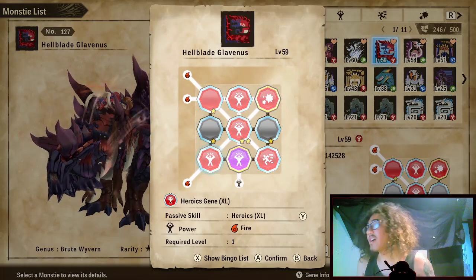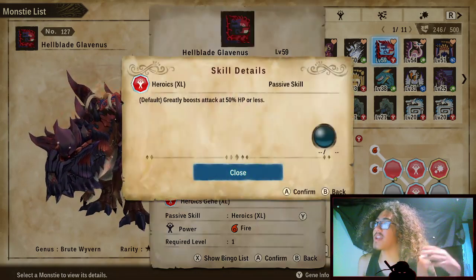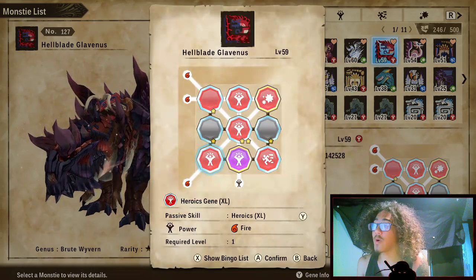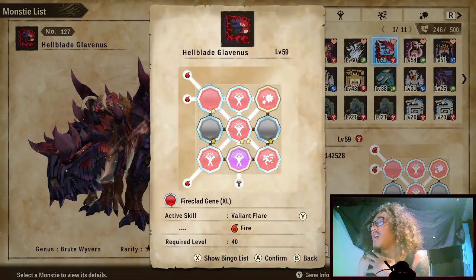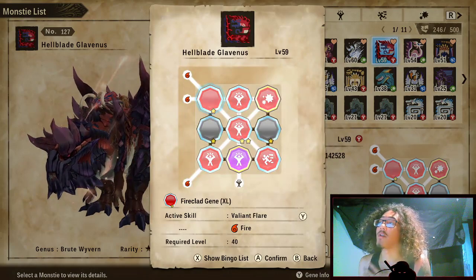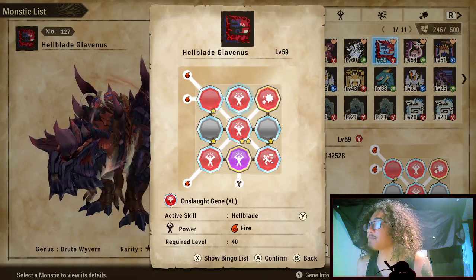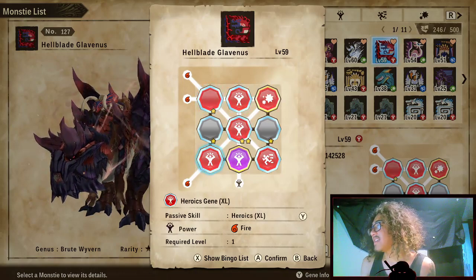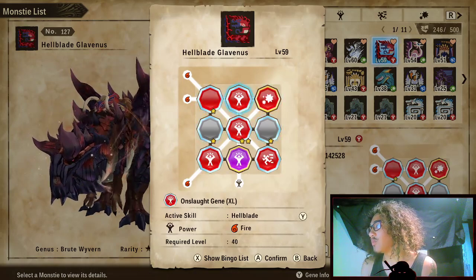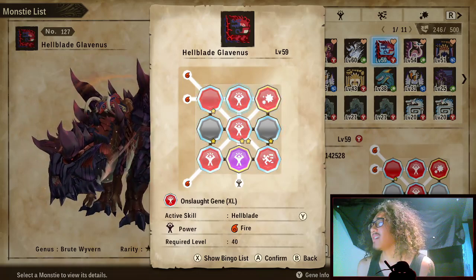We also have Heroics Gene XL — if Hellblade gets hit below 50% HP, its attack will be greatly boosted. I still need to find more Heroics XLs to move over to my Hellblade. With Valiant Flare up for defense, we'll be tanking multi-attacks. We'll heal with pets to build kinship and spam Onslaught Gene, get into heroics range, and hopefully one-shot a rider when everything lines up and they're on fire.